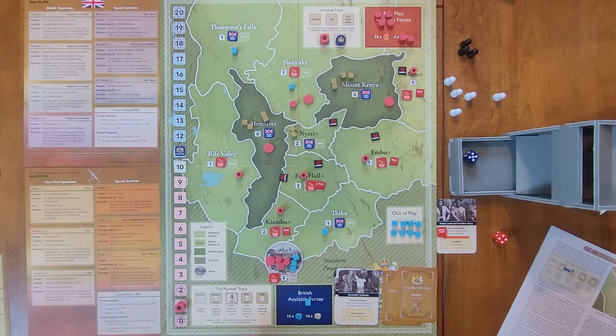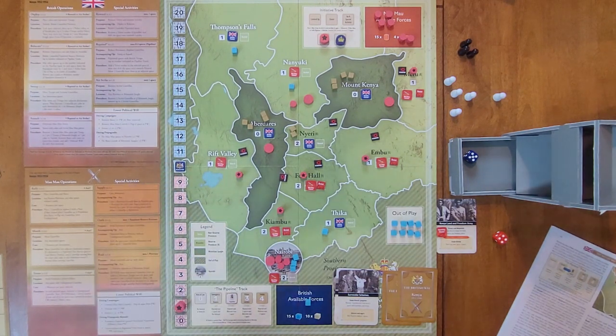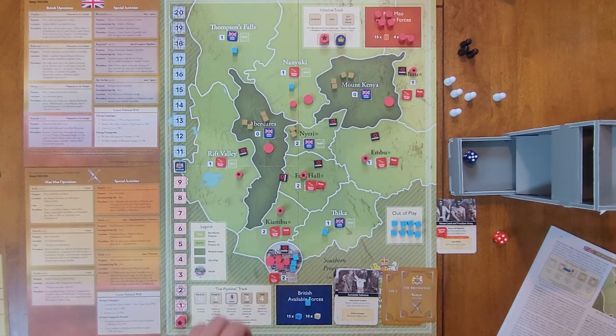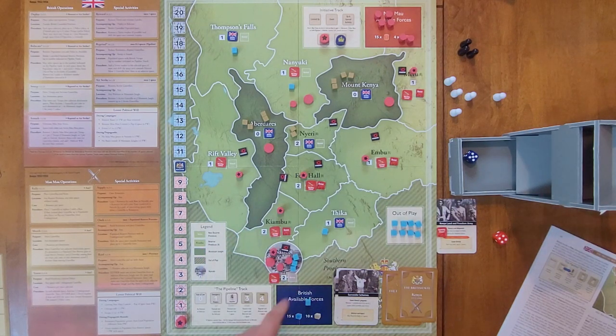They place a terror marker in Rift Valley, which moves political will down to 10. Then they spend their last resource to perform terror in Nairobi — activating a guerrilla there, placing a terror marker, and shifting Nairobi to resistance. Now they're out of resources and can't do anything else.